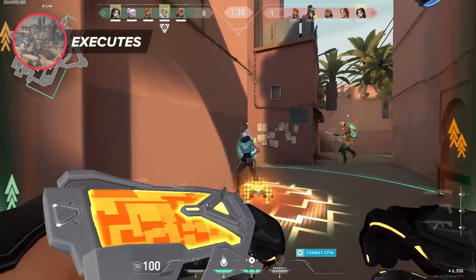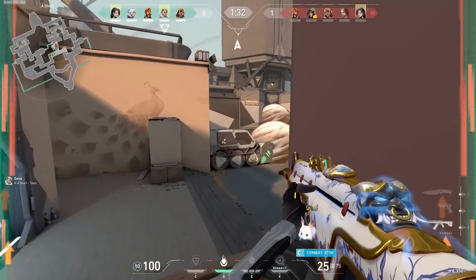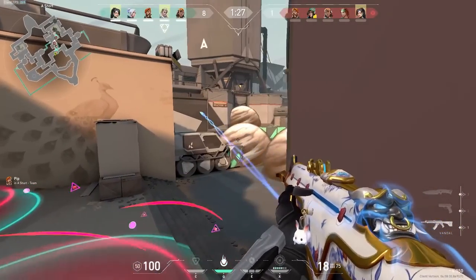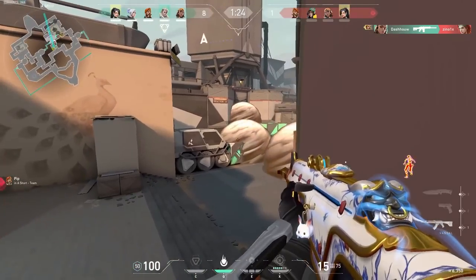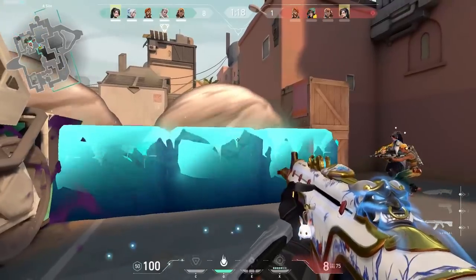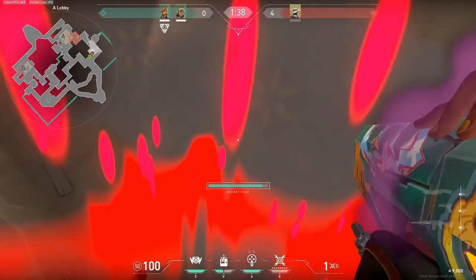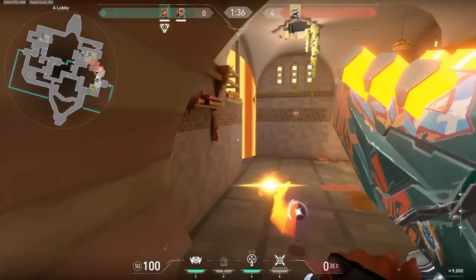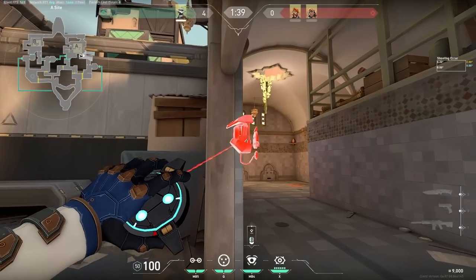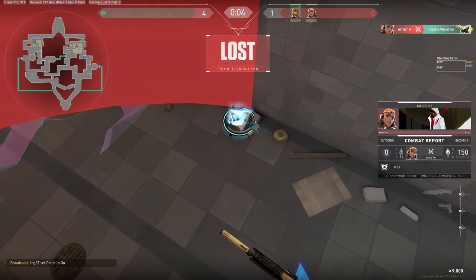Executing a site is typically done in either a rush fashion or after an early default from the attackers. The most ideal situation for execs are with executing ultimates like Skye's Seekers, Fade's Nightfall, or Raze's Rocket. Comboing ultimates with abilities to take or deny space is usually the go-to for Bind. For example, most people know about using Brim's Orbital Strike into U-Haul, but did you know you can use this split into A as well? Brim ulting the showers entryway while your Raze double satchels from short towards Brim's ultimate can allow your team isolated duels on-site or outside of showers. You can even combo Raze's Rocket with the Orbital Strike to create a 50-50 scenario where defenders have to choose between walking into the Brim ultimate or the Raze ultimate.